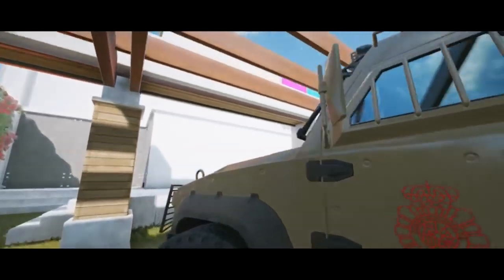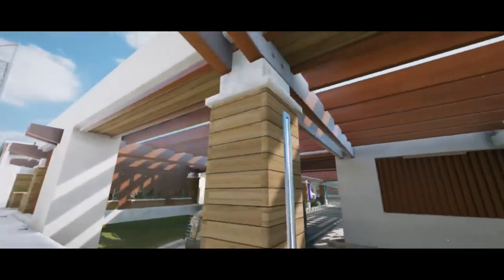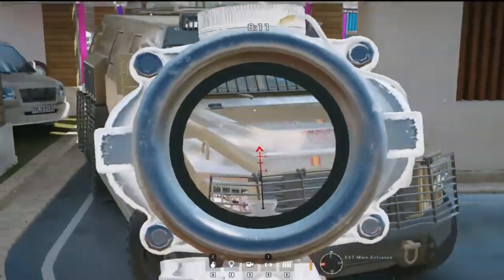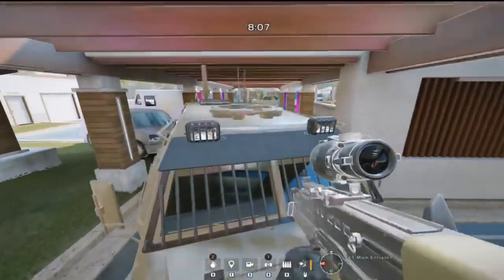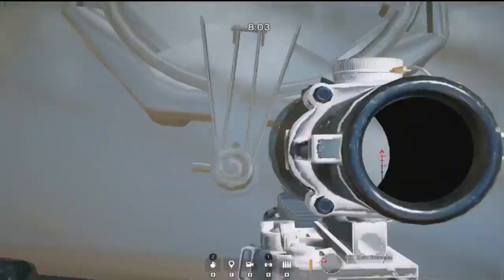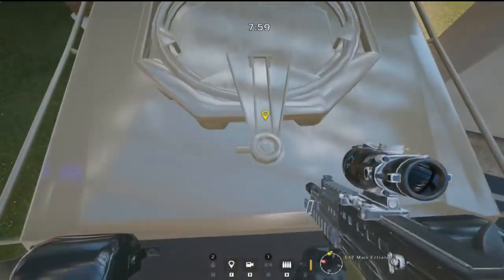Taking us over onto Coastline for the next trick in our top 10 — myself and Coconut spent a lot of time last season looking for different ways up on top of the Coastline roofs. This one is right on the front side of the building. You can vault up on the security truck out front and actually lie down on the hatch on the roof. You will stand up and get a vault prompt up on top of the wooden beams above.